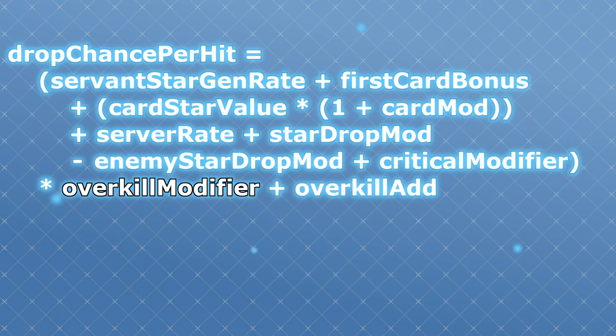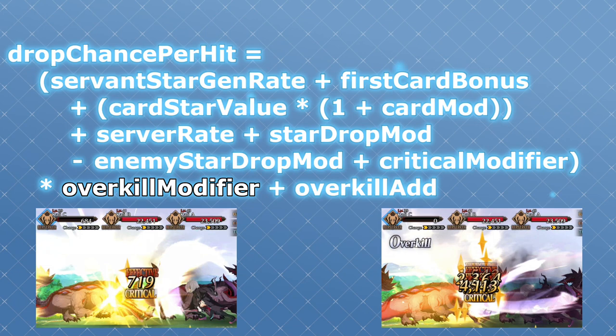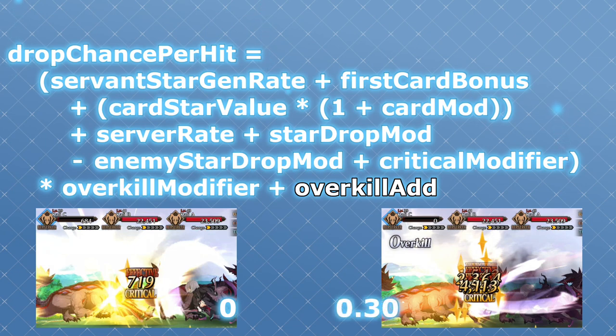Overkill modifier is a weird mechanic that actually ends up being set at 100% no matter what — that's 100% if you are not overkilling, and 100% even if you are. In essence, this does nothing, so we'll just toss it out. Overkill add is not so useless. On normal hits it stays at 0%, but for overkill hits this is set to 30%, which means an extra 30% added to everything at the end.